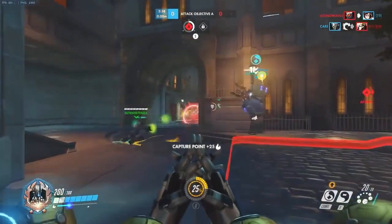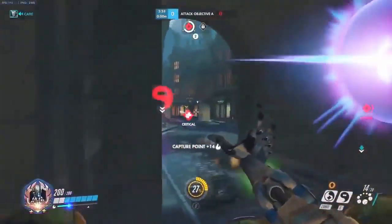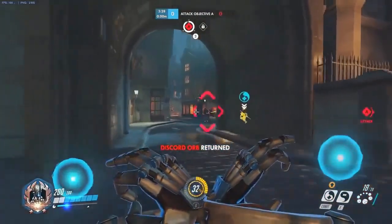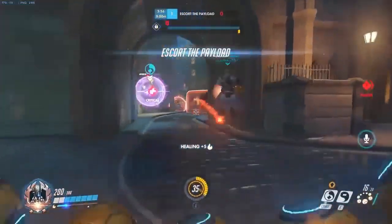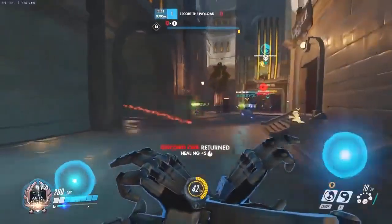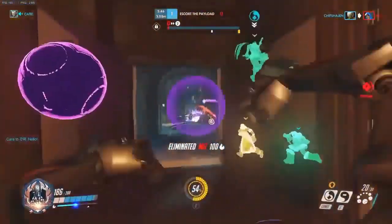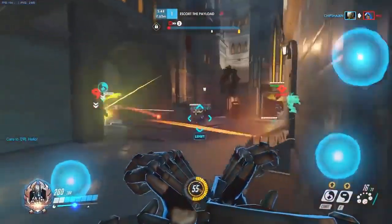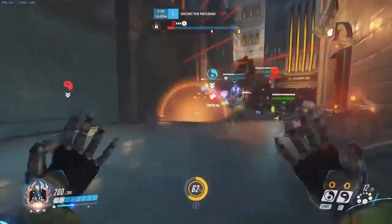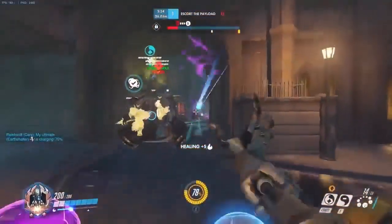We started off with a really nice engage — he was pretty much just supporting his team, healing them up. That happens a lot: you don't really get carried by your team, but you aren't really carrying them either. One of the cool things I like about this player is that he always hides behind walls when healing his teammates. You can see him behind a wall right here — he could be right next to his teammates, but instead he's behind the wall.